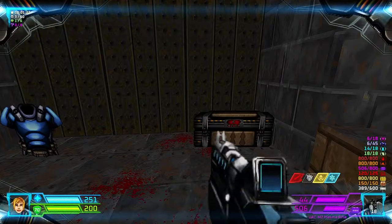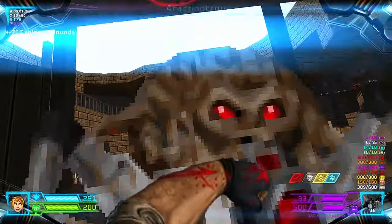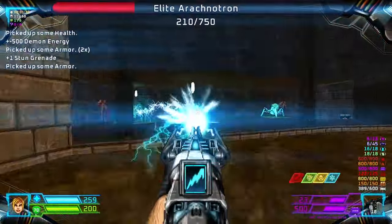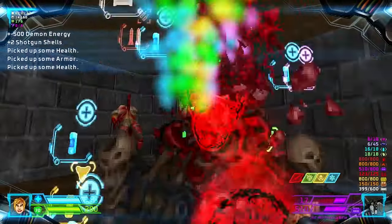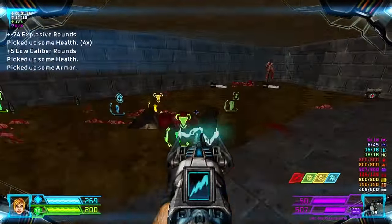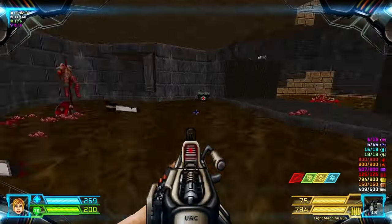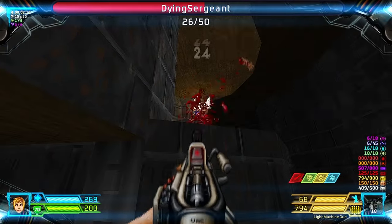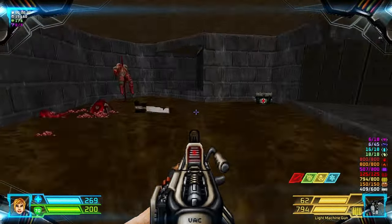Alright, so we go through here. Find this switch and click this switch to open that door. And if you go back, there's a door over here.